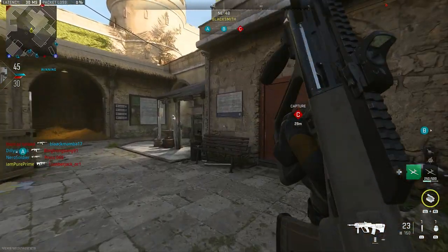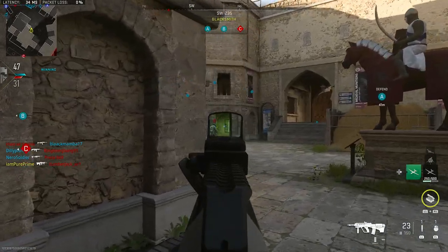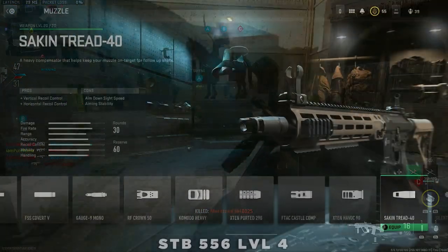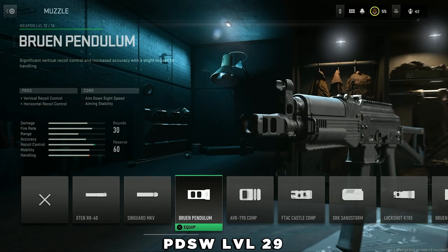Starting with muzzle attachments that benefit both vertical and horizontal recoil, leaning a little more toward vertical recoil control. The Second Threat 40 is one of the most common ones, found on almost every gun especially ARs, and can be unlocked by getting the STB 556 to level 4. The second one is the Bruin Pendulum, which covers SMGs and is unlocked by getting the PDSW to level 29 — a decent grind but definitely worth it.